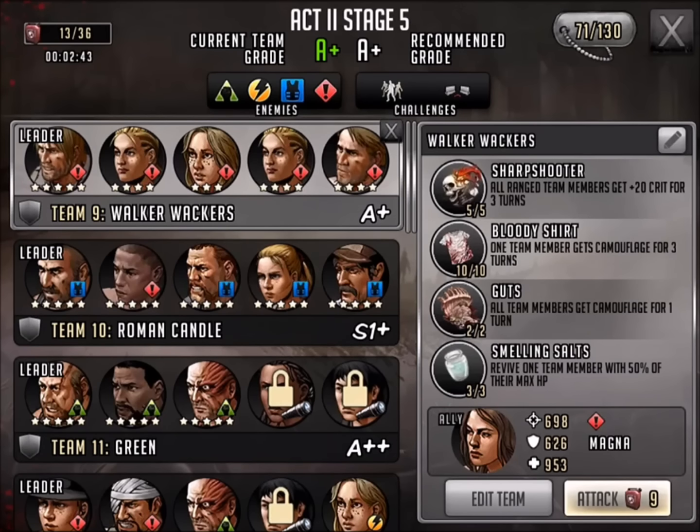Hi everyone, this is Killshot from 99gaming and this is The Walking Dead Road to Survival Epic 5 Star Magna First Looks. She is a brand new ally that you're able to use in New Beginnings Number 1, Stage Number 5. She is a good complement to a Red Walker team.